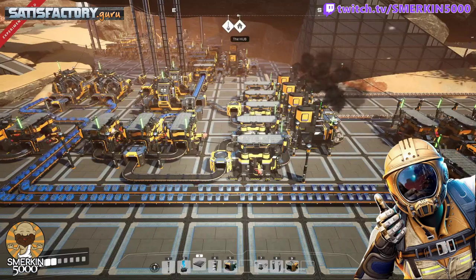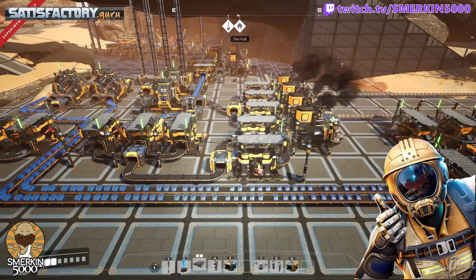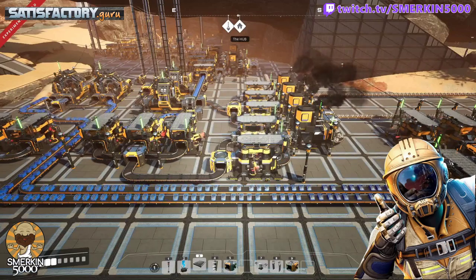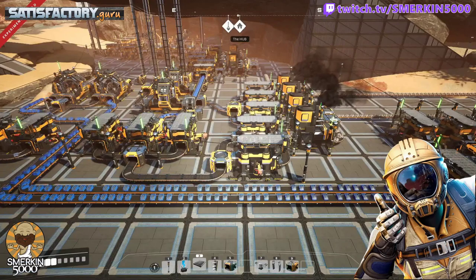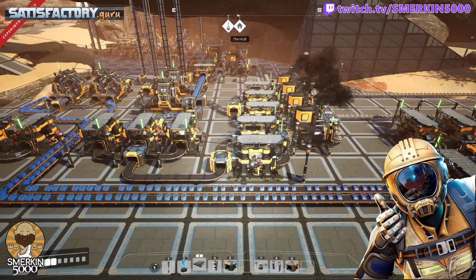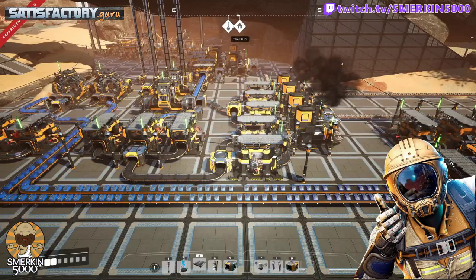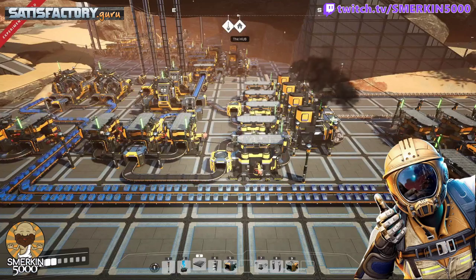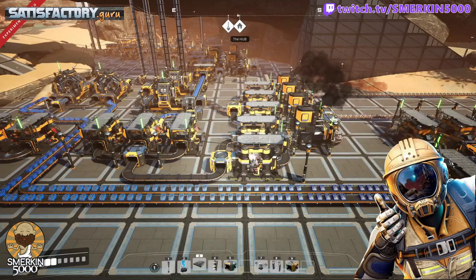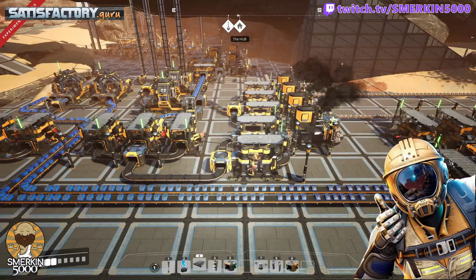The Pioneer First method means that the pioneer needs things to build things. Down below in front of me, to make constructors you need reinforced iron plate and cable; to make conveyor belt you need iron plate; to make conveyor belt support stands you need iron rods and concrete. The pioneer needs those items automated, and that should be the first priority.